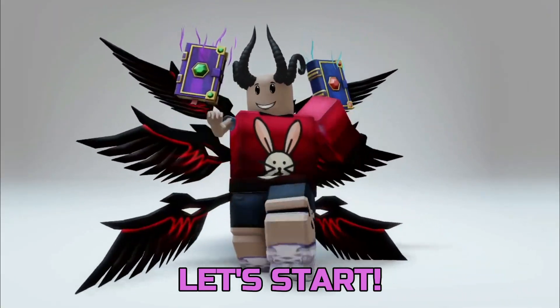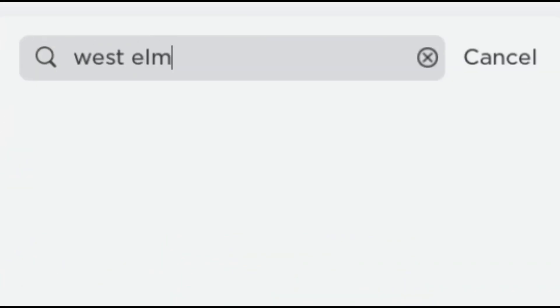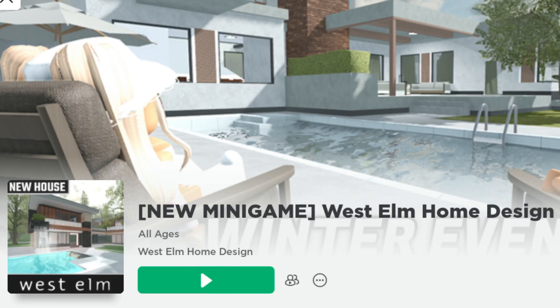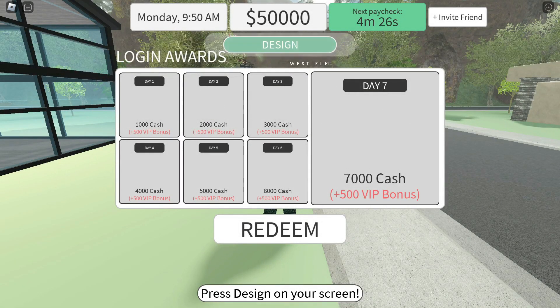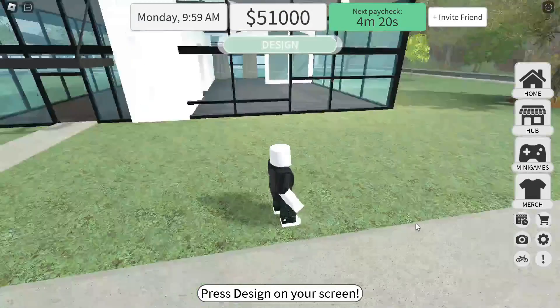Let's get into West Elm. By entering the game you have won the first free item. This badge means free item.